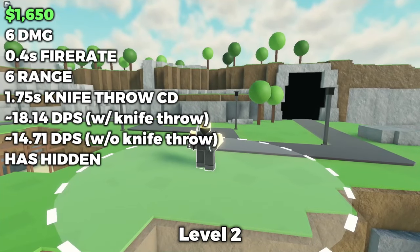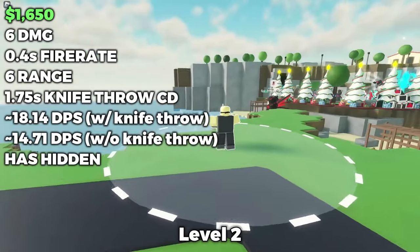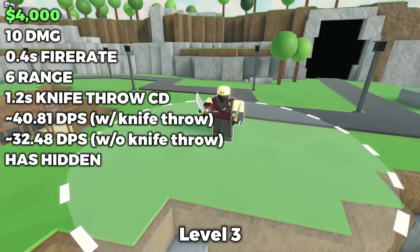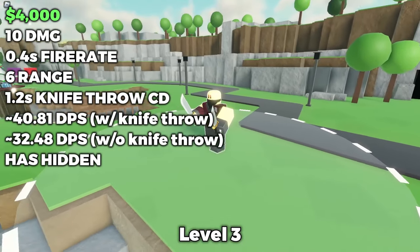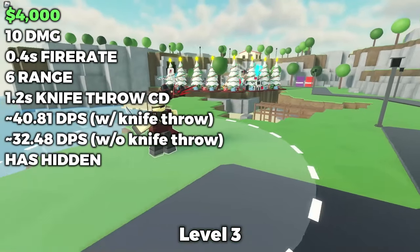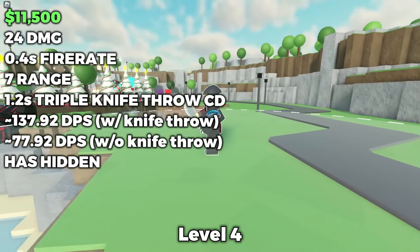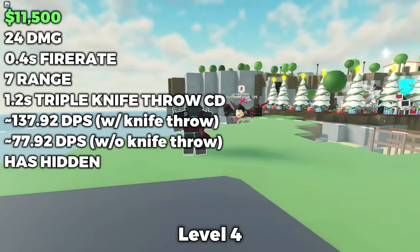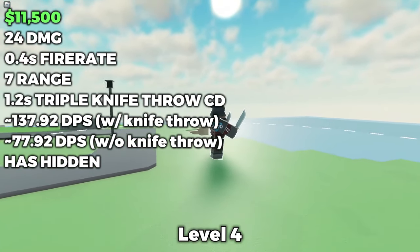At level 2, for a total of $1,650, it gained hidden detection, damage went from 4 to 6, and range went from 5 to 6. At level 3, for a total of $4,000, it did 10 damage every 0.3 seconds, and its 10-damage knife was thrown every 1.2 seconds. Its last level cost $11,500 in total, doing 24 damage with the triple knife throw, and a higher range of 7.